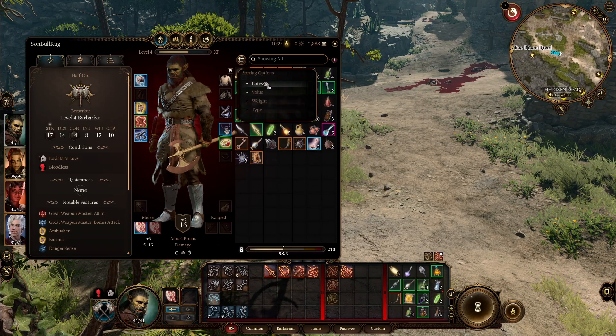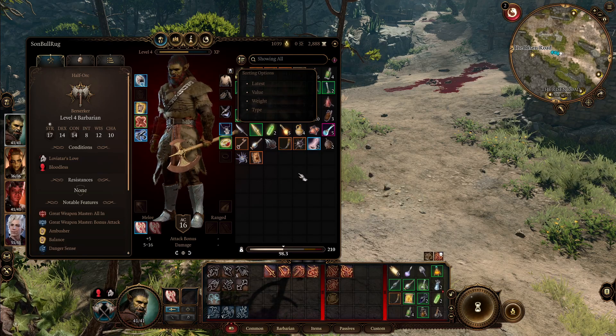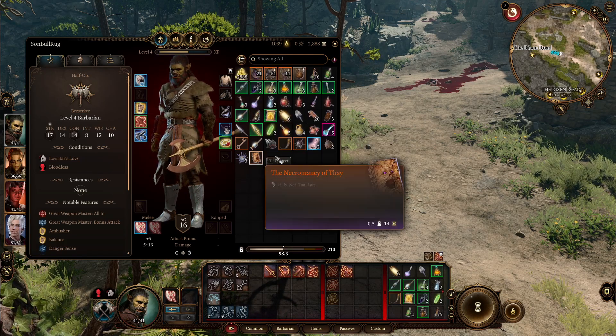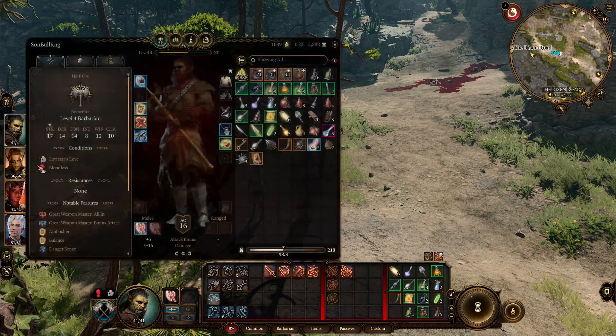Another tip: you can sort your inventory by clicking the sort box up here — by type, value, latest, or weight. It makes the inventory a little less clunky.